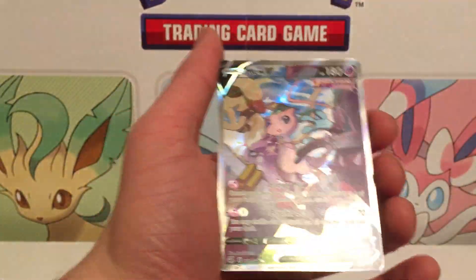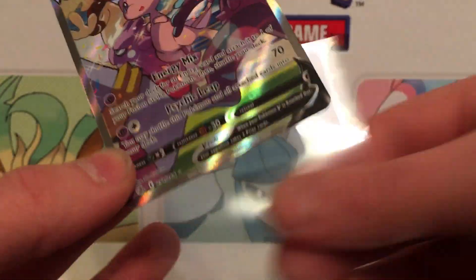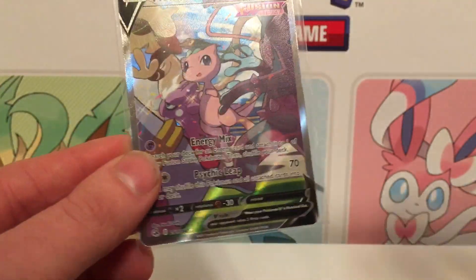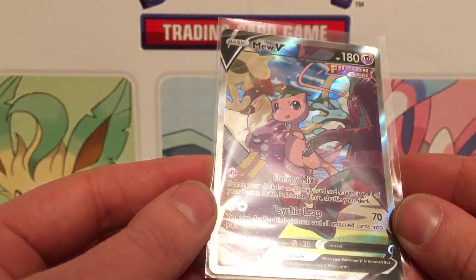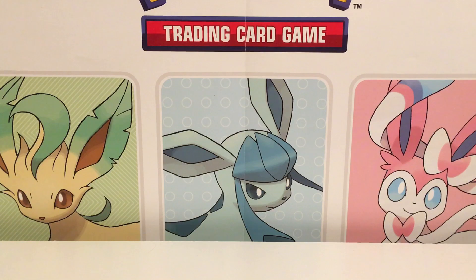We got the Mew — we got the Mew! Oh my — we got the Mew! The alternate art Mew V! Oh man, I'm so happy. I have not bought this card yet. I've seen it so many times in card shops. I'm so happy I pulled this card. If I could just get the Mew VMAX now — I got the Flaffy, I mean there's not much more I need. I still want the Celebi.